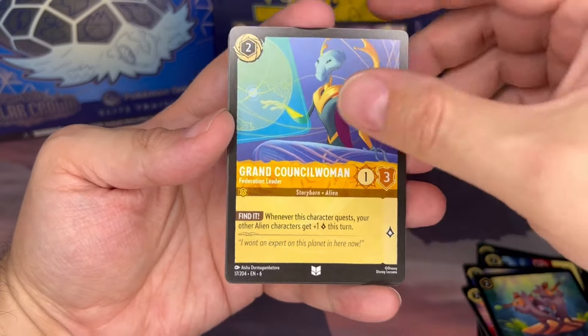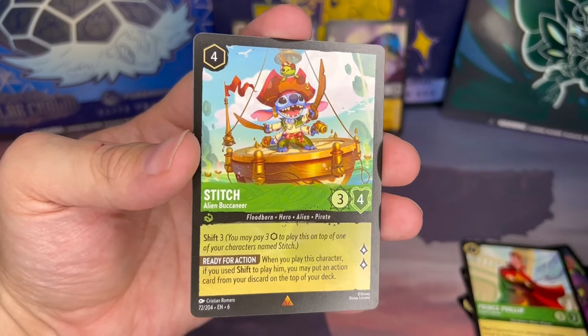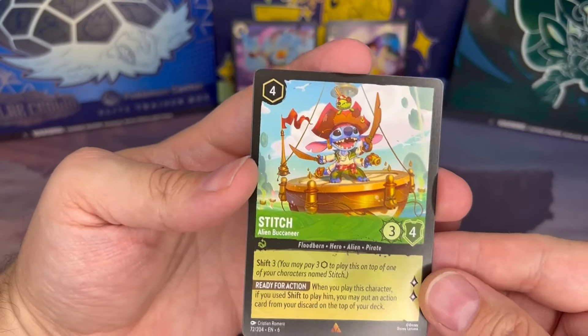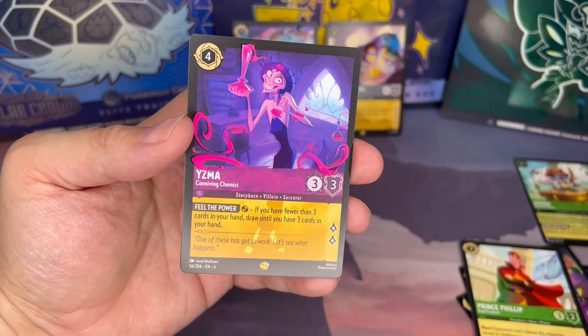Pack thirteen: Brand Councilman from Lilo and Stitch, March Hare, Prince Philip. Hey, here we go — Alien Buccaneer Stitch! It's only a rare but we love the artwork. This was the artwork that was featured on the box, so very excited we got this card. And there we go — speaking of the artwork on the box — we get our third legendary hit!